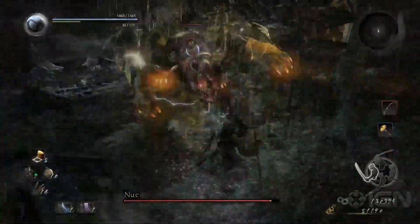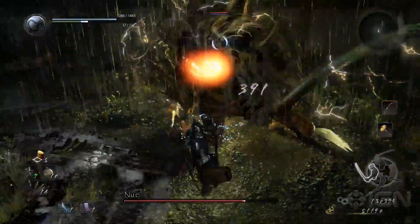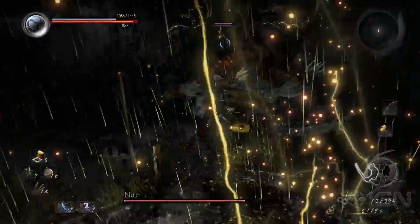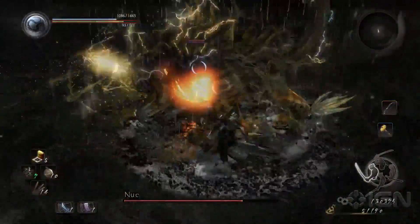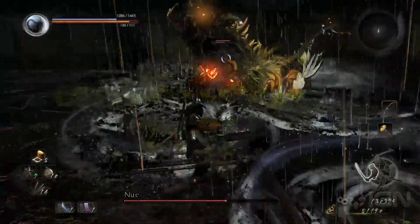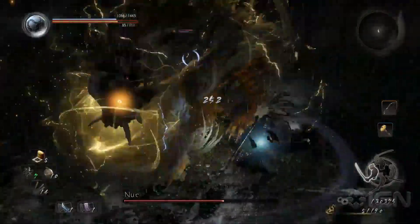The first and most painful attack comes when Nue starts building up a charge by shaking vigorously. At this point, you should be moving constantly, preferably straight around the boss, as Nue unleashes four separate strikes that will follow your movements. As long as you keep moving and don't double back, you should be good to start attacking after dodging the last strike.